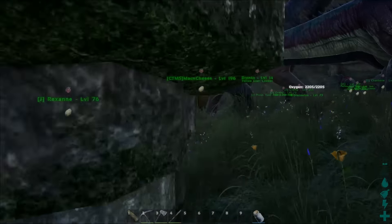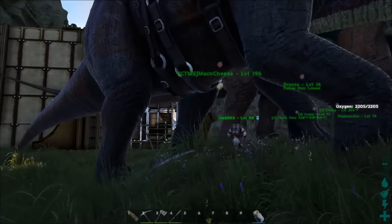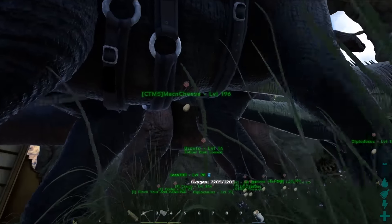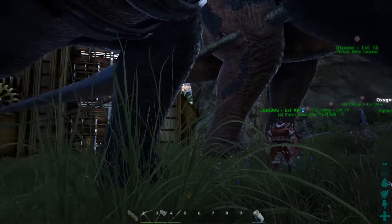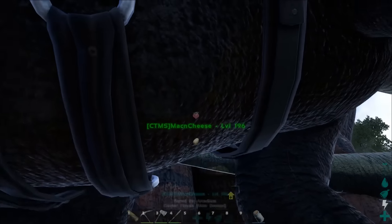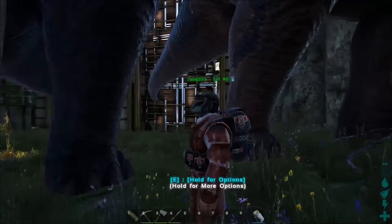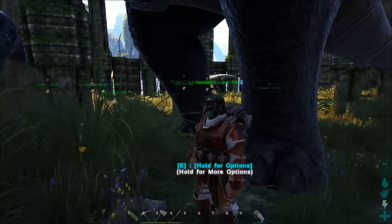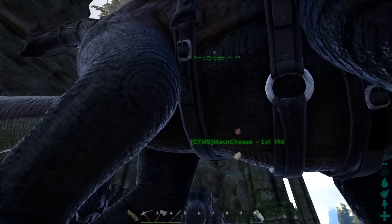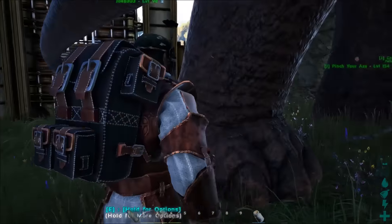This is his girl here, Rexanne. I went and saved these guys because this is the first Bronto that came on the server, so I couldn't leave him alone out in the wild. This is Choco Tacos and Mac and Cheese from when we were still at Community Center — the one that kept going 'can we knock that guy out?' This is the one right here. I couldn't leave it alone — I had to bring it to my friend.